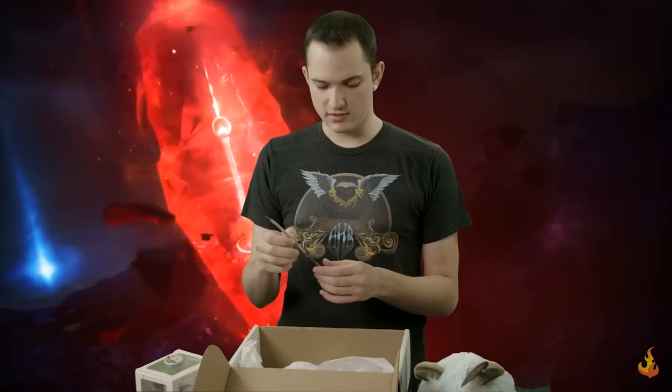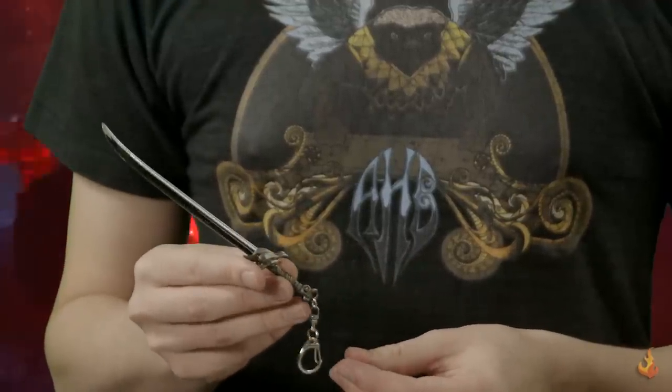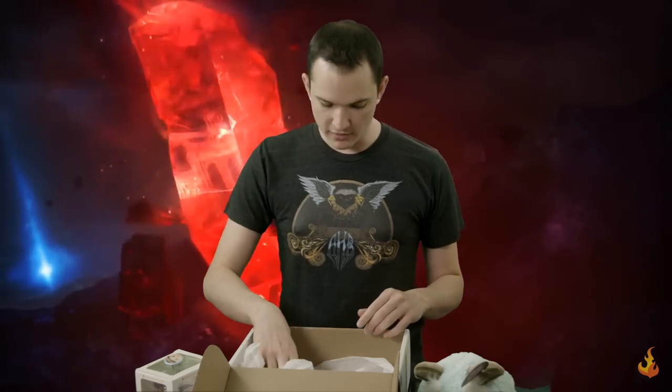Then we have this fancy keychain — I believe this is what we would call the Yasuo sword. Kind of fancy. Made out of real metal, as my finger has now found out. Kind of awesome. You could use this as a letter opener, because I know how much mail you guys are going through.